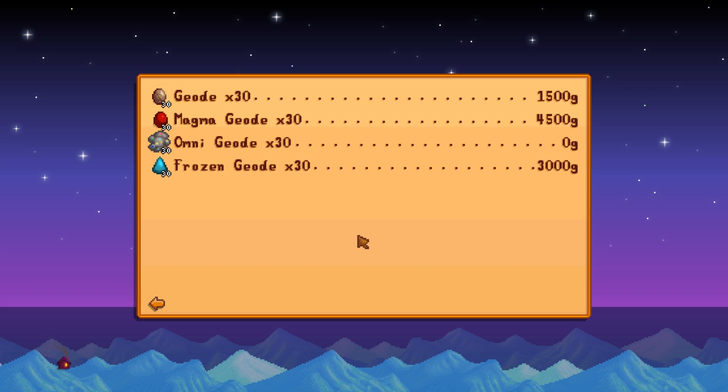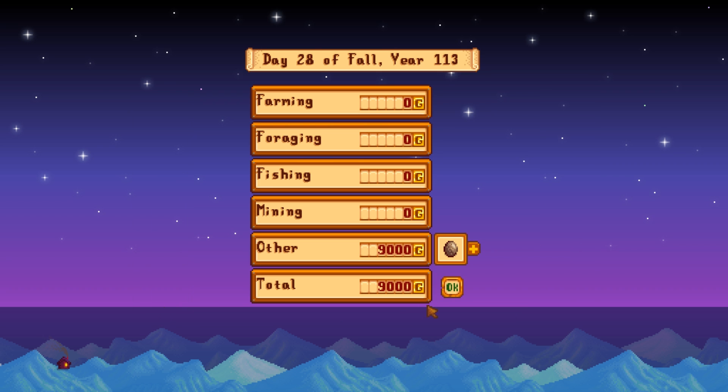Interestingly enough, they actually work out pretty nicely. Regular geodes are 1,500. The frozen are worth twice as much, and the magma are worth three times as much. But very interestingly, omni geodes are not worth anything to sell — you can pay to buy them but they're not worth anything to sell — so obviously processing them is going to be worth it. But we need to look at the actual value of processing them.